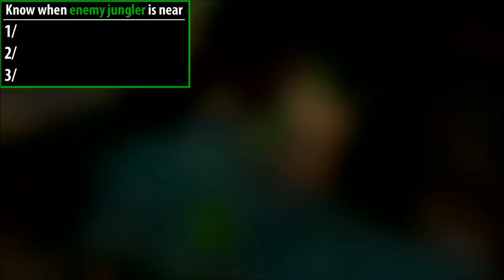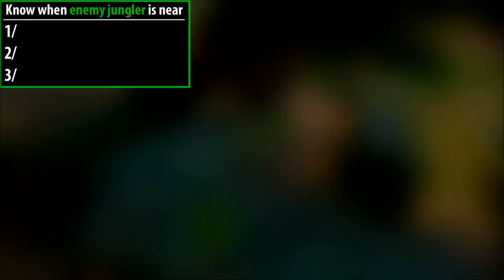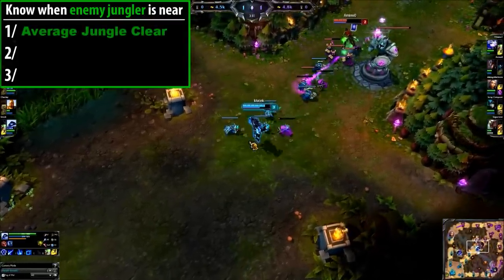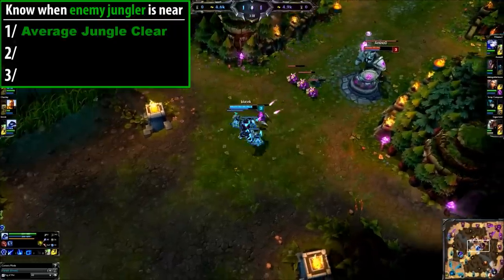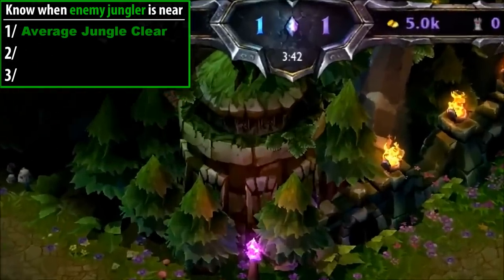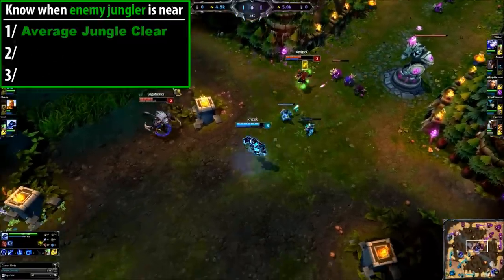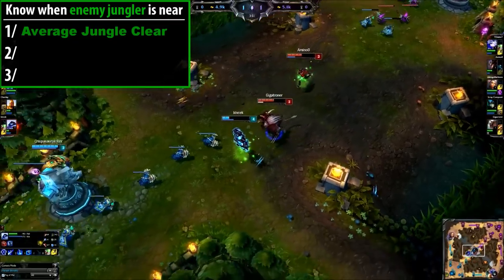Know when the enemy jungler is near. This is actually quite a high level thought process. Number 1 — Average time the jungler comes in the first clear: in an enemy's first clear, they will gank at around 3:15 to 4:15. This means you can play a little less safe before this time. If the jungler has not shown themselves by this time, the enemy jungler is likely to gank mid lane. During 3:15 to 4 minutes, relax and wait until the jungler shows himself. If he doesn't, he's sitting in your lane and you know where he is.